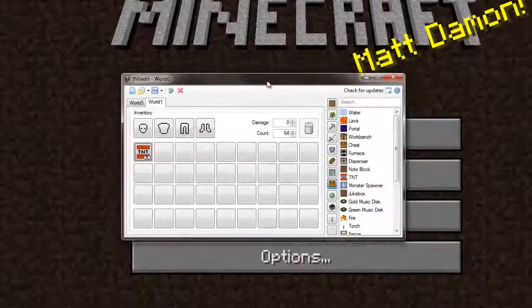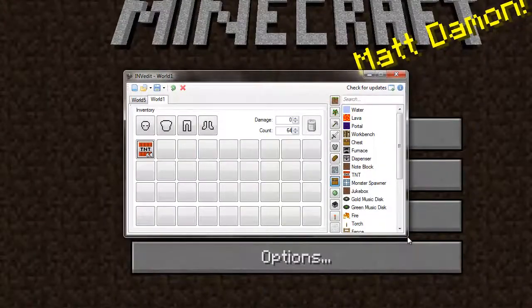What you want to do is download this tool here, which I will give the link to in the description. It's called Inventory Edit, I-N-V Edit, and it allows you to put whatever items you want in it.